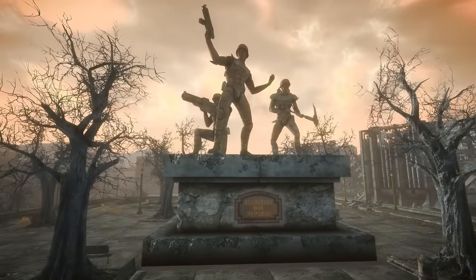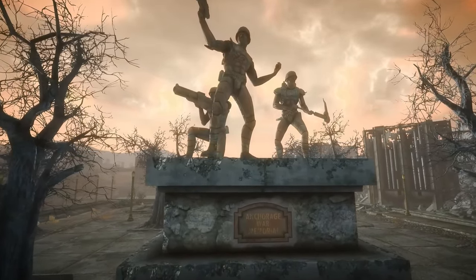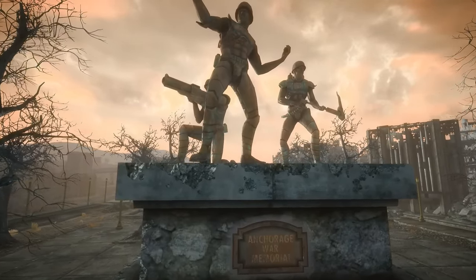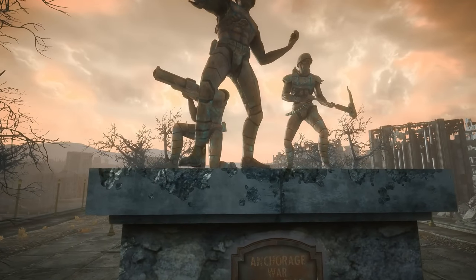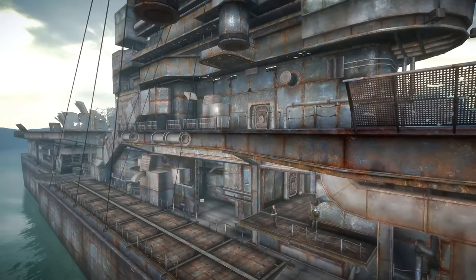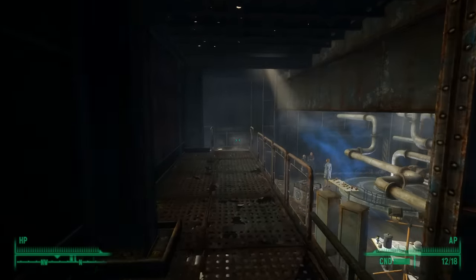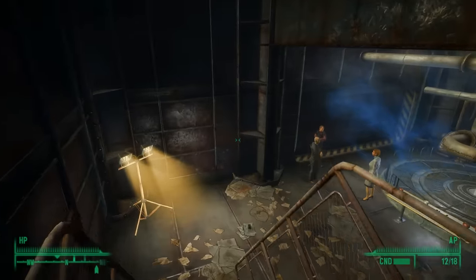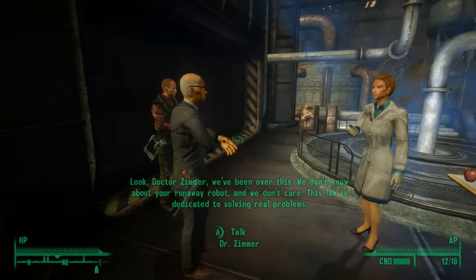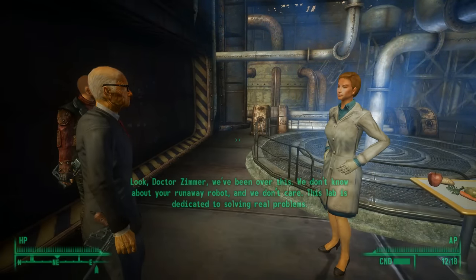First things first, Fallout 3 begins in October of 2277, 10 years prior to the events of Fallout 4, and just a couple months after Dr. Zimmer observed the Bioscience department's FEV experiments. We specifically get to meet Dr. Zimmer at Rivet City, an old aircraft carrier turned sprawling settlement in the Capital Wasteland. He can be found in the laboratory of the town scientist, a woman named Madison Lee, where Zimmer will be arguing with her assistant as we enter. The man apparently needs to see Dr. Lee personally, but she's unavailable at the moment, much to his frustration.